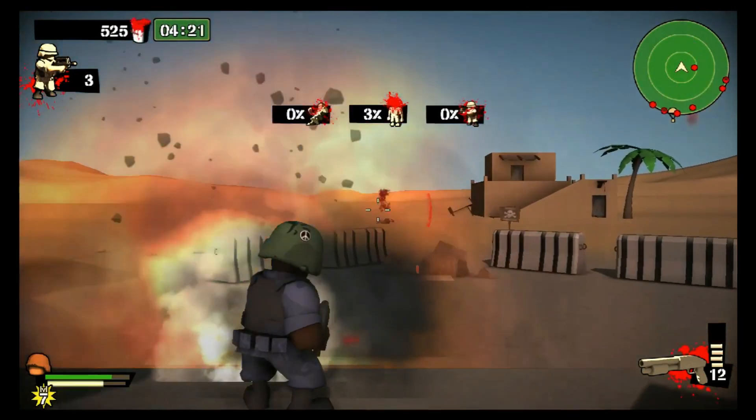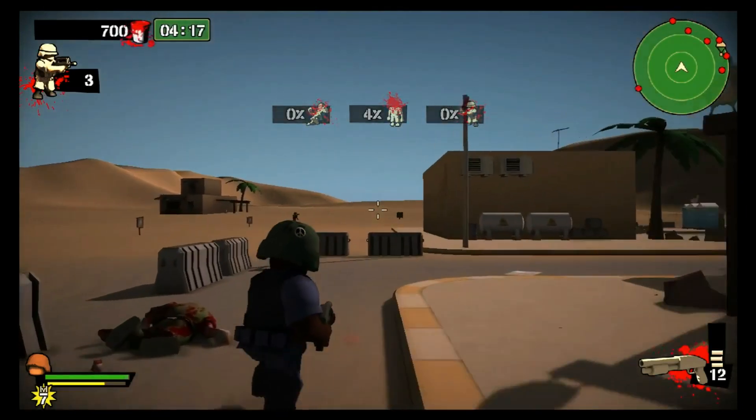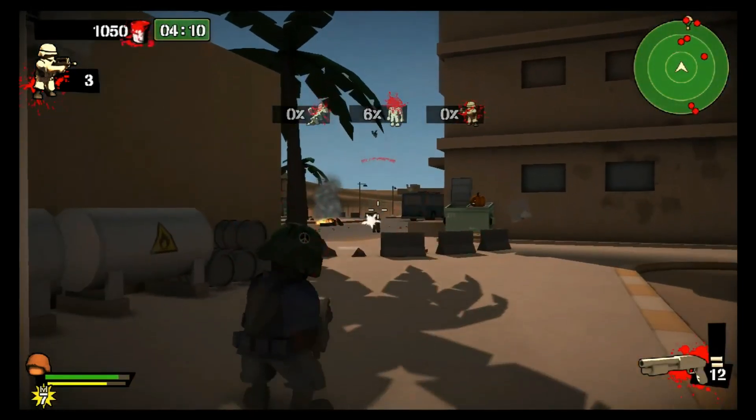It goes without saying that a shotgun has close range advantages. It also has a rather big blast radius, which makes it very easy to blow people's heads off — which you're going to be seeing a lot of.